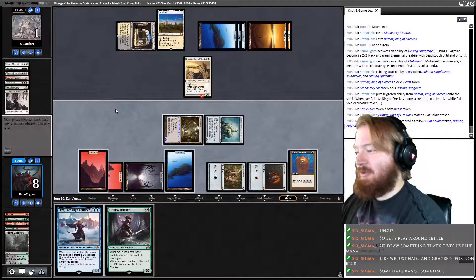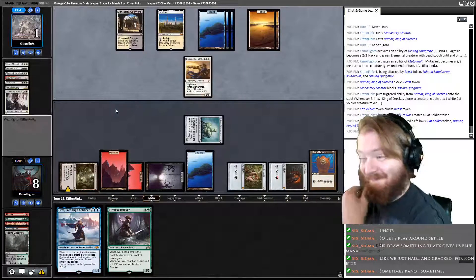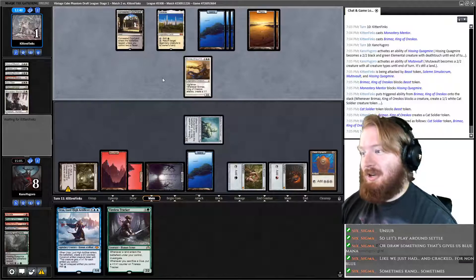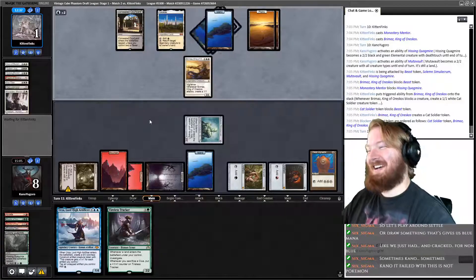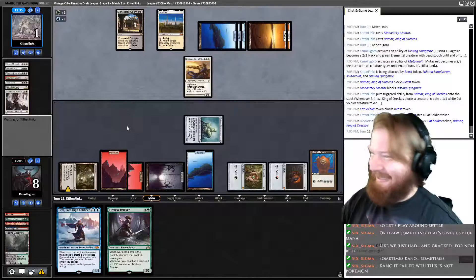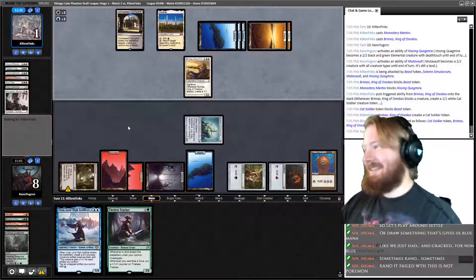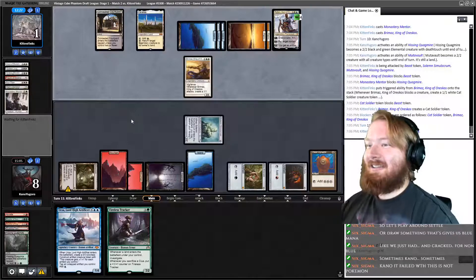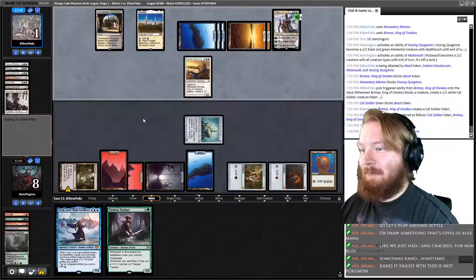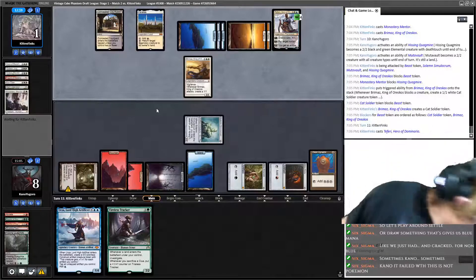They did not block Simulacrum so we do not get an extra draw, and we pass. Right now we have two lethal threats. Opponent plays Teferi, Hero of Dominaria. Unless they're holding removal, I think they actually have to tuck here. Nope — they drew. Selfless Spirit.